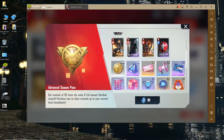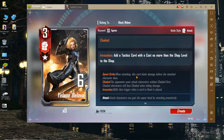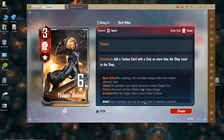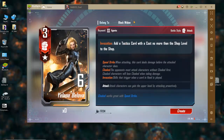On the advanced pass we have Yelena. Speed Strike, cloaked, and when she is dropped, add a tactics card with a cost no more than the shop level to the shop. Speed Strike — when attacking, this card deals damage before the attacked character does. So if she as a six hits somebody who is a four, she will do all six damage which will kill the card and it won't have time to retaliate — she won't take the four damage. Cloaked: opponents must attack characters without cloaked first, and cloaked characters lose cloaked when taking damage. I predicted this mechanic when talking with a fan of the channel, Darth Plato — I called it out and said it sounds like invisibility from Hearthstone, and sure enough it absolutely was.